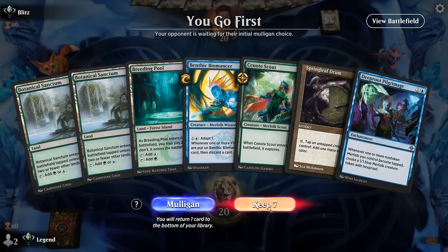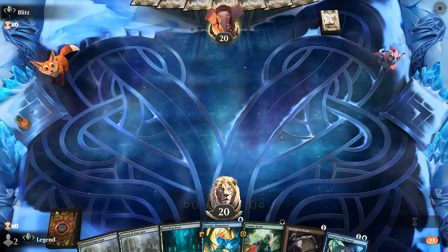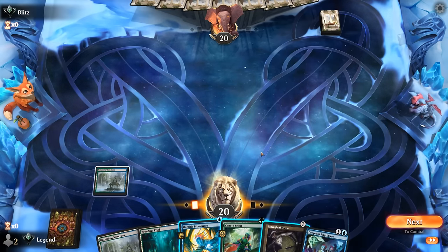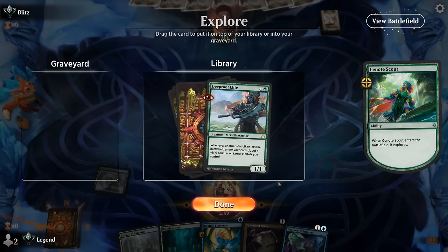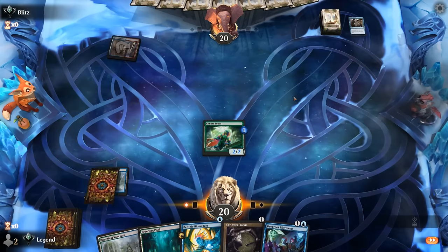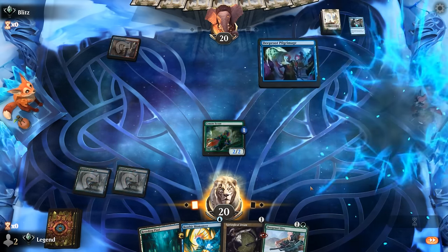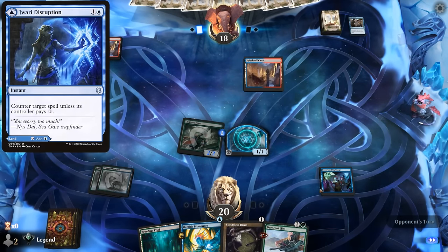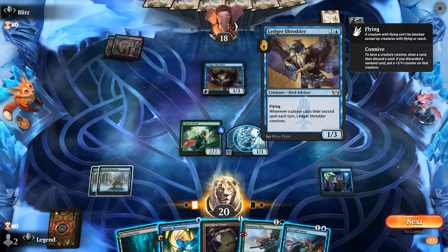Game three — we're on the play with a very solid hand. We've got Springleaf Drum to enable Pilgrimage — could use a bit more top end, but eventually the Biomancer can also adapt. Sequencing: we could play a one-drop and then next turn play Pilgrimage and attack. There's a Deeproot Elite — definitely keep that on top. Opponent is blue-red, so a Phoenix deck with a lot of removal. Our Hexproof tokens are going to be pretty annoying for them to deal with. Play the Pilgrimage while the coast is clear — the Phoenix deck won't have many counterspells but might have a one-off Spell Pierce. A Ledger Shredder is next.